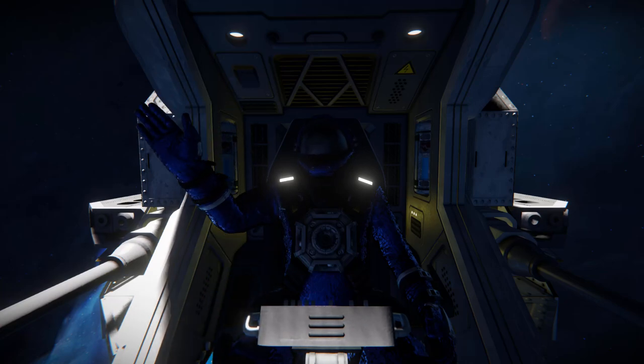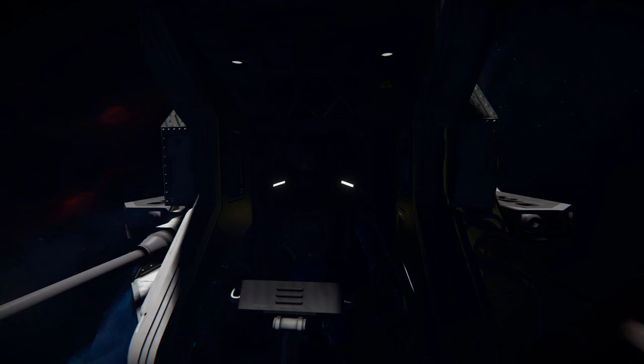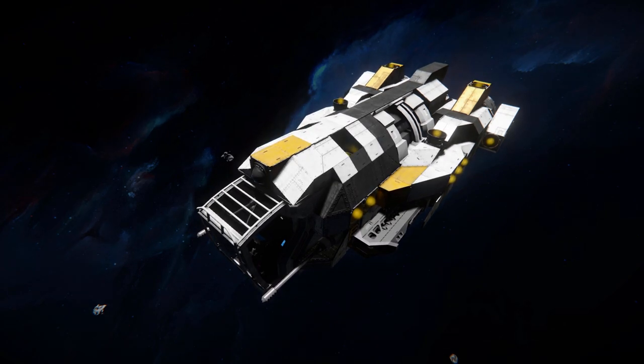Hello and welcome back to Space Engineers. In today's video we're looking at another small fighter that's been built and tested in survival mode, and it's called the HGG Falcon. It's a hydrogen-powered ship with enough thrusters to maneuver around in all directions. We've got two auto cannons and two rail guns, and a lovely sleek design.